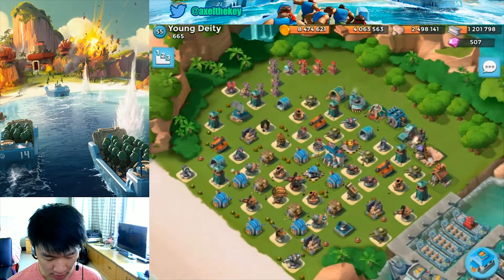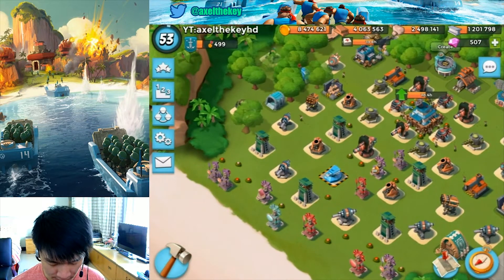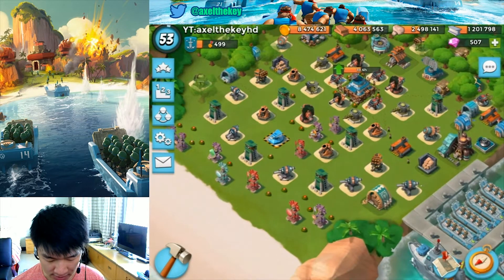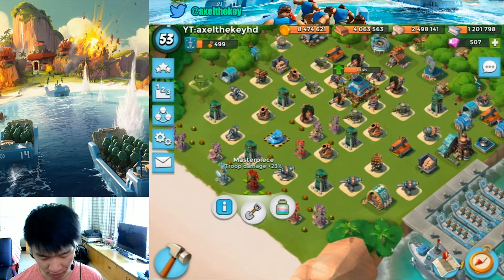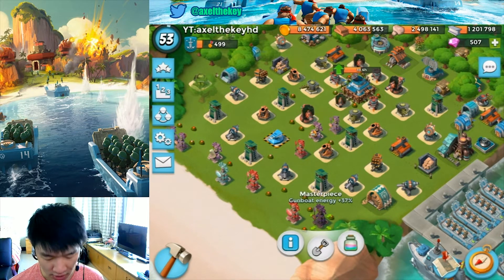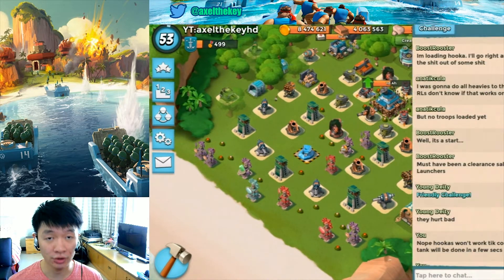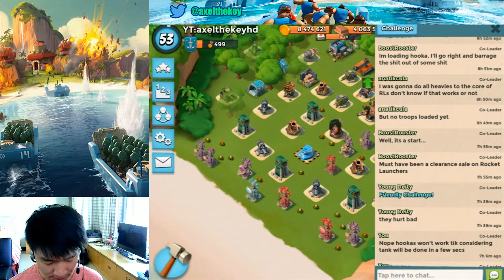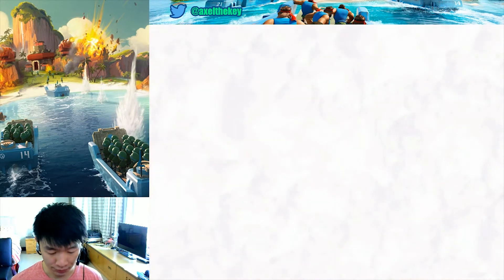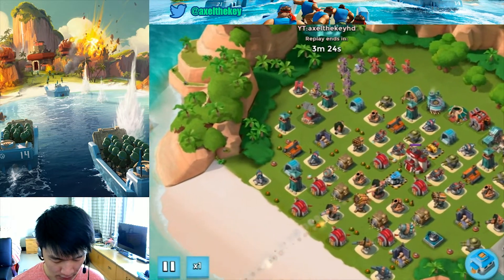Let me show you my stats first. I'm an Ice player — I have one Ice, one troop damage at 23 damage and 33% damage boost at 37, plus Gunboat energy. Now I'm going to try a friendly challenge against his base and show you how the Grappler works.